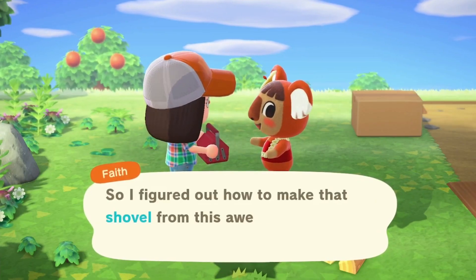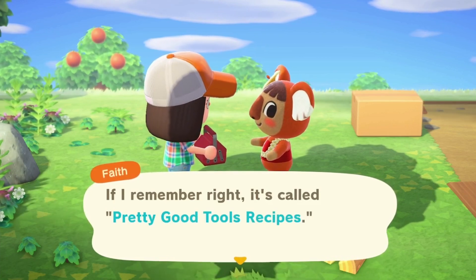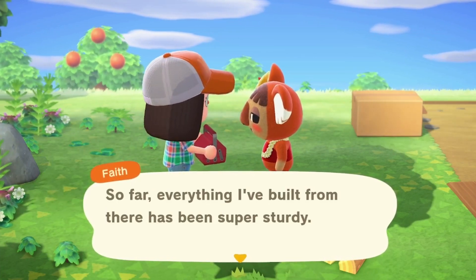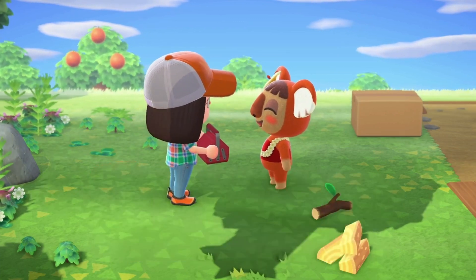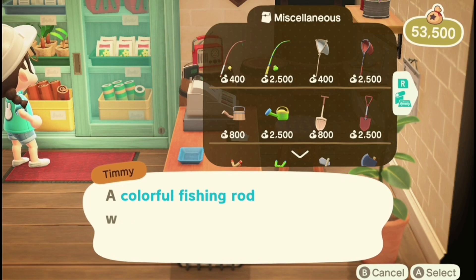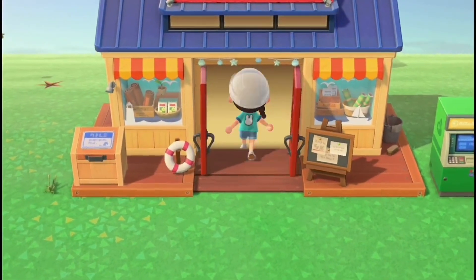When you are collecting materials to build Nook's Cranny, one of your villagers will mention the Pretty Good Tools Recipes Bundle. You can redeem this for Nook Miles at the Nook Stop in Resident Services. This bundle includes the stronger version of the shovel, the fishing rod, the net, and the watering can. You will also be able to purchase the stronger version of the fishing rod from Timmy and Tommy once their shop is upgraded to the larger store.